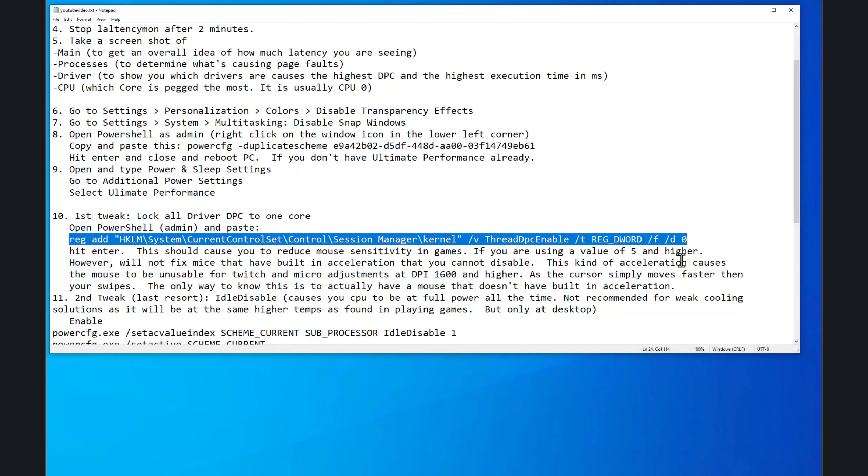However, this will not fix mice that have built-in acceleration that you cannot disable. I own about five or six mice and realized I was buying popular mice from YouTube that had mouse acceleration you just could not disable. I found out that Windows can give you some level of mouse acceleration, but it's nothing like the built-in mouse acceleration based on how that mouse is programmed. You will know you have mouse acceleration because you can't even use 1600 DPI on the Windows desktop — your mouse flies off the screen whenever you touch it.